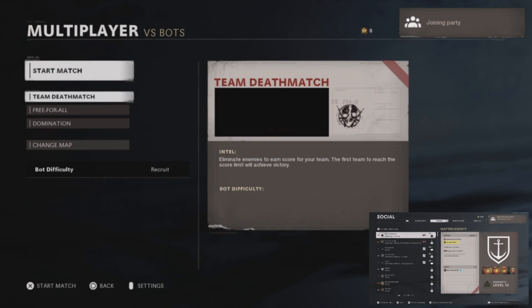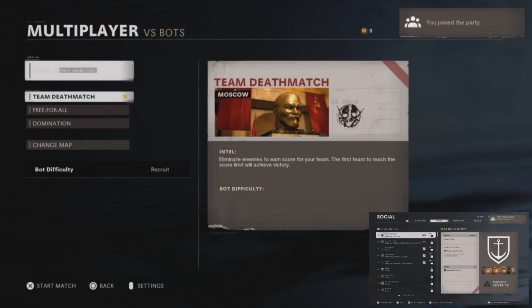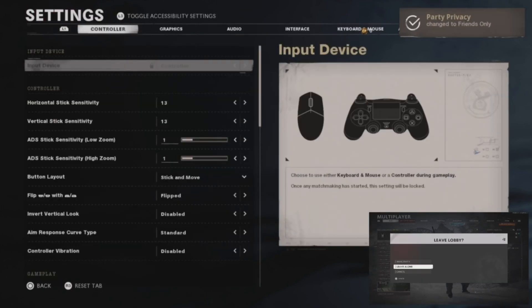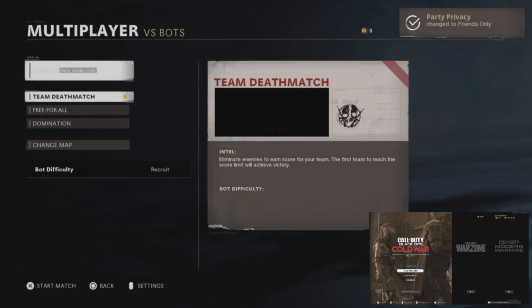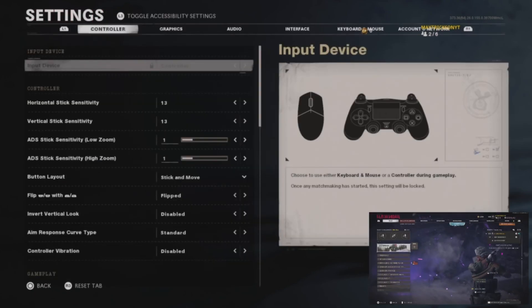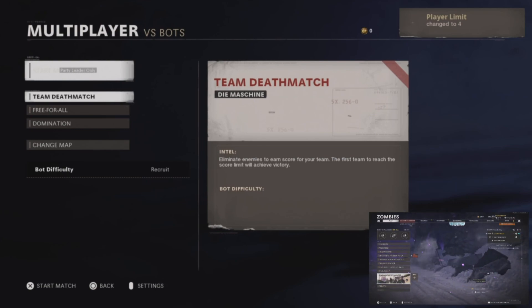From there, press the social button again once you have joined the party. Now player 1 needs to bring the party to the main menu. Once you are in the main menu, player 2 needs to press the social button again. Then once the options menu has come up, player 1 can go into zombies and start up an outbreak match on private mode.